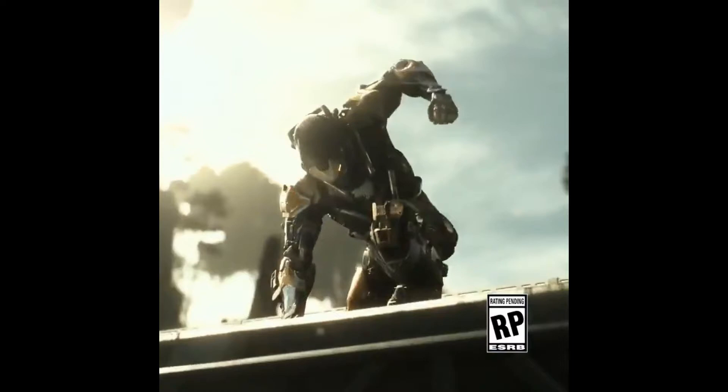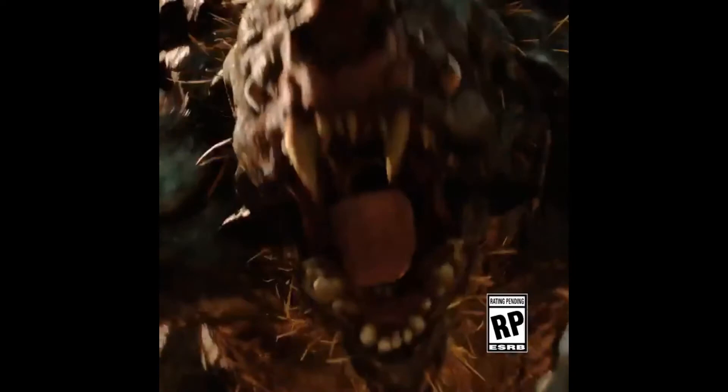Next up of course we have the epic ground pound slam — or emote entrance, whatever it is — it looks sweet. And last but not least is our enemy here. I don't know what it is but it looks pretty crazy, it's got a ton of teeth, looks like maybe some kind of werewolf-looking thing. Who knows — hopefully we'll find out more this weekend at EA Play.